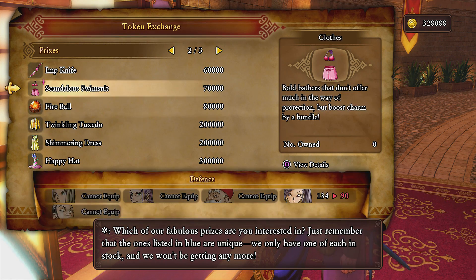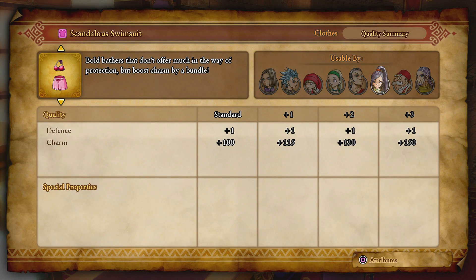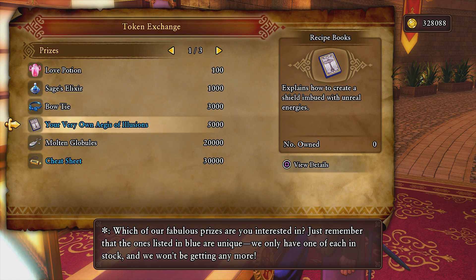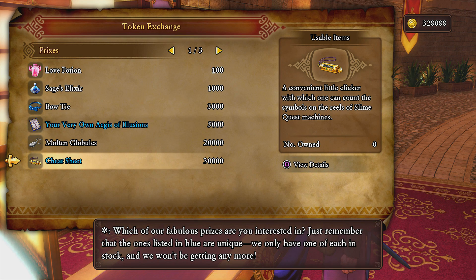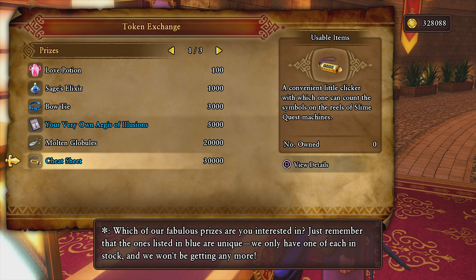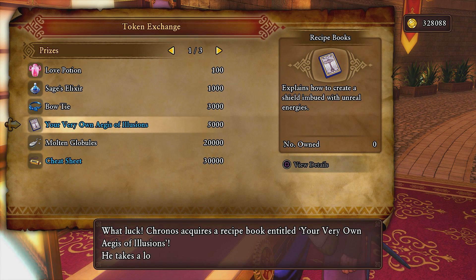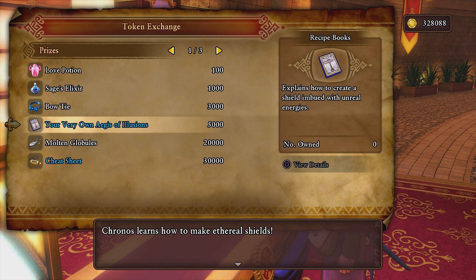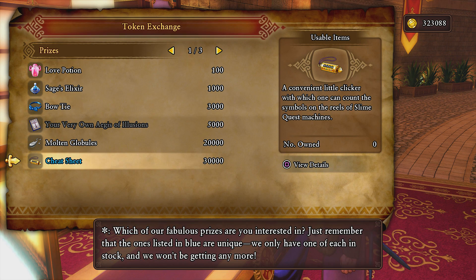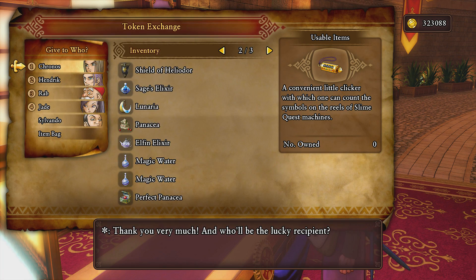I don't think I'm going to buy anything just yet. Like, here's this bathing suit with one defense - I'm good, thank you. I'm sure it looks fantastic. Now, this cheat sheet - a convenient little clicker with which one can count the symbols on the rails of the slime quest machine. I don't know what that means. I'm going to get this recipe, because it's a recipe. And I don't know what shield we're going to be able to make. Ethereal shield. Alright, that's dope.